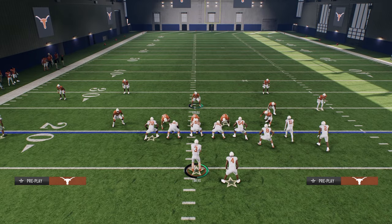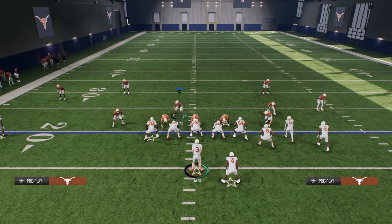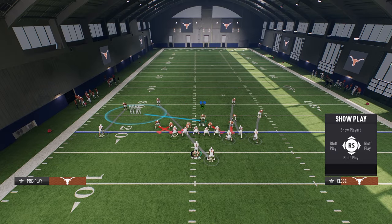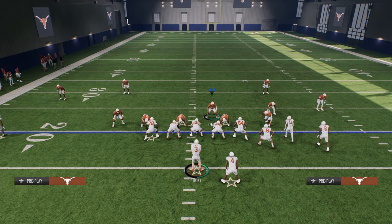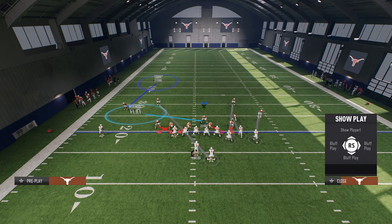What I like to do, especially against Bunch Strong, because there's not really a big-time threat to the left side, is put my user on a flat to the left side. If I do see a flat, I can switch stick off of him and get onto somebody else to cover the middle of the field better. Then we shift our defensive line to the left, crash it outside, and we're going to put our solo wide receiver side corner in an outside third.